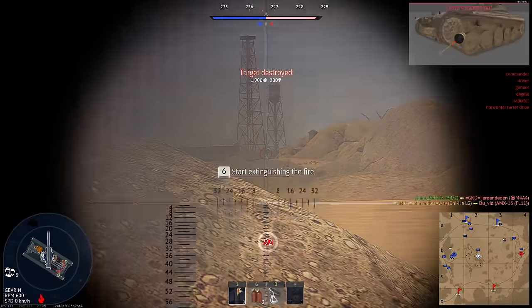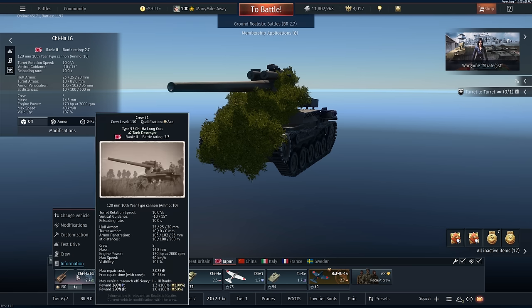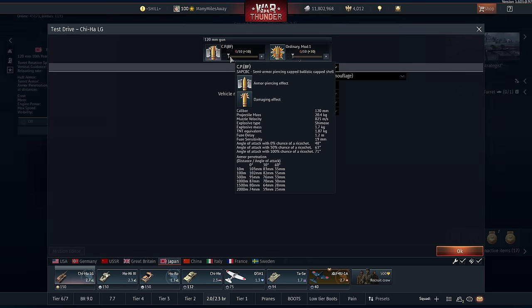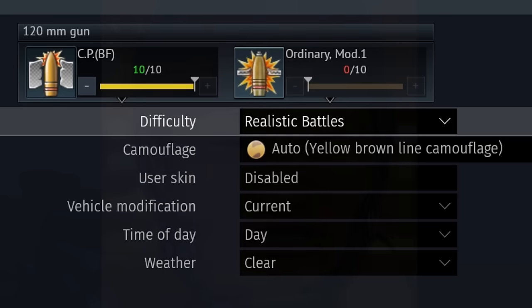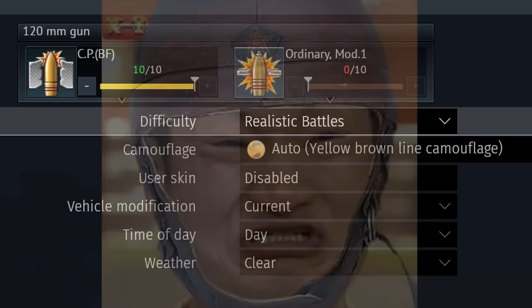Here is how you play the well-hung rice cooker. First, load all 10 rounds of your semi-armor-piercing rice wine bottles, and appreciate the fact that Gaijin finally fucking allowed us to set our loadouts in the test drive after 6 goddamn years.